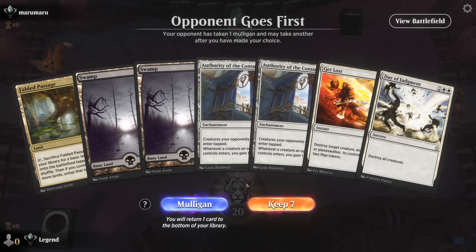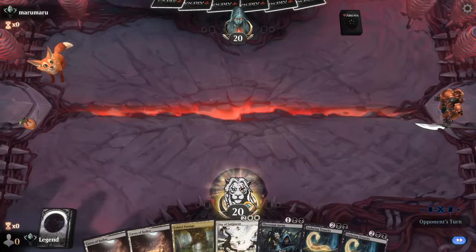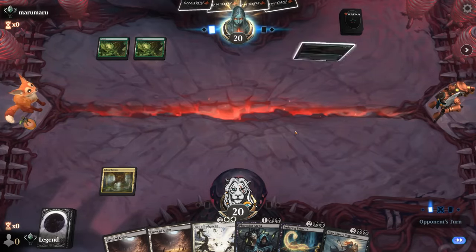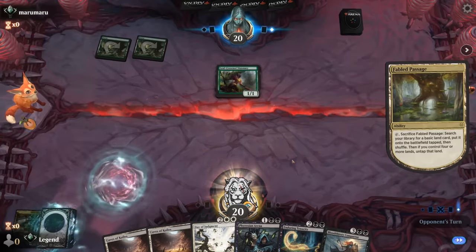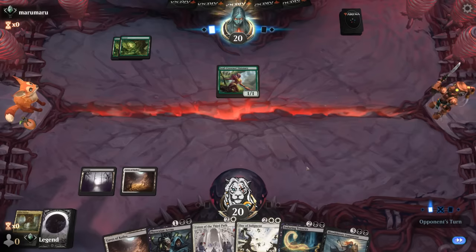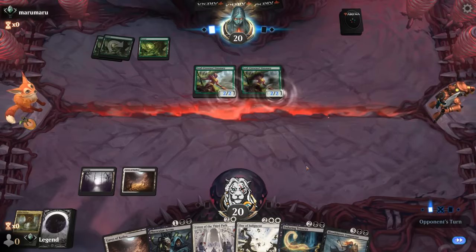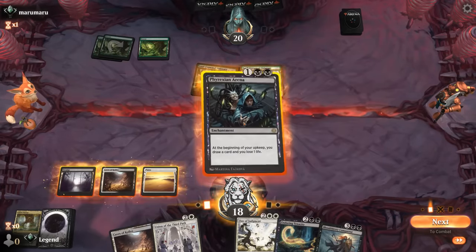We're on the draw — hand has double Authority which can be okay against aggro, plus Day of Judgment eventually, but no card draw whatsoever. A slightly better keep: two combo pieces, and we're up against what looks like elves — Day of Judgment should be particularly effective. Still probably fetch a swamp first. Another Visionary can draw. Opponent decides not to tap out, so they've got mana left for something — maybe a protection spell. We drop down the Arena.